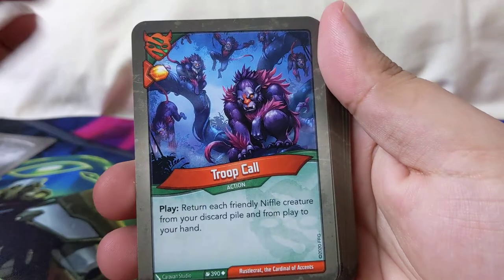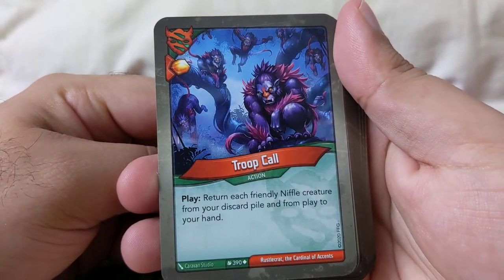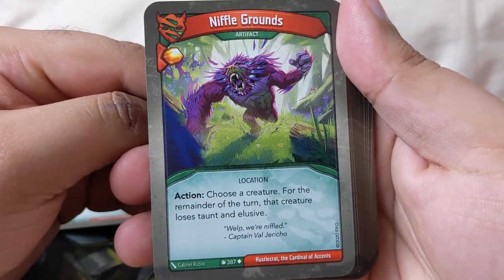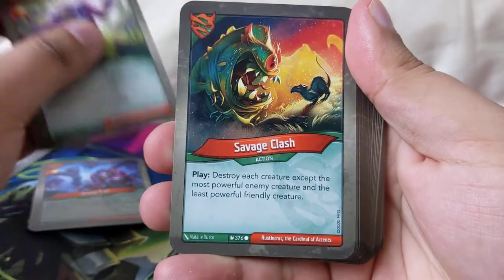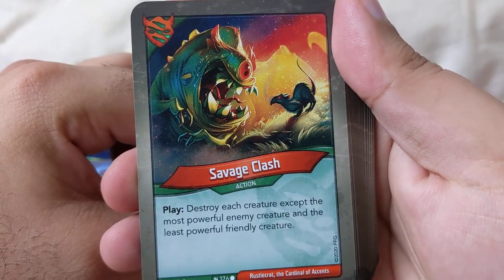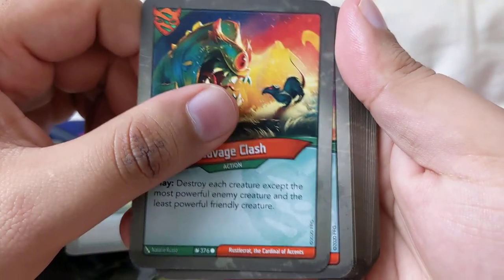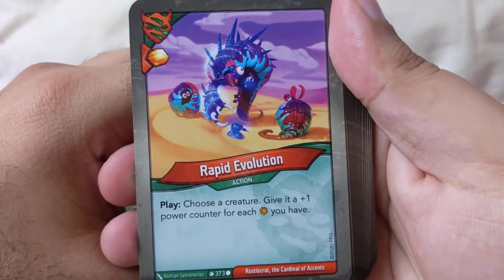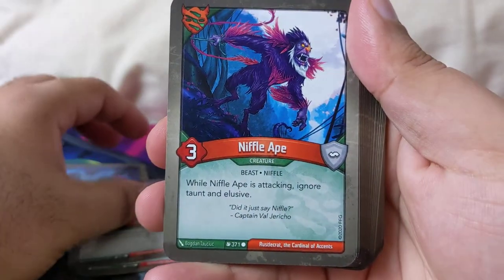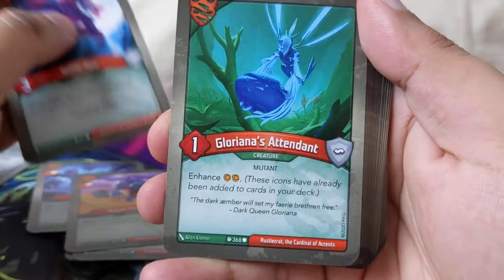Troop Call: return each friendly Niffle creature from your discard pile to your hand. Niffle Grounds action: choose a creature — for the remainder of the turn that creature loses Taunt and Elusive. Savage Crash: destroy each creature except the most powerful enemy creature and the least powerful friendly creature. Rapid Evolution play: choose a creature, give a plus-one power counter for each amber you have. Niffle Ape: while Niffle Ape is attacking, ignore Taunt and Elusive.